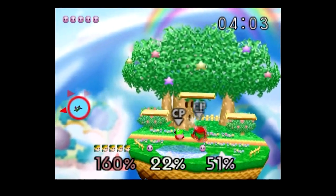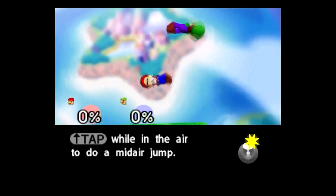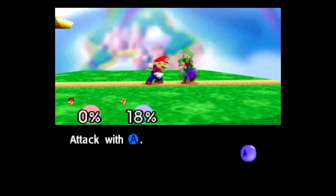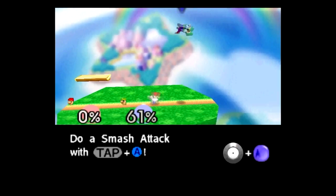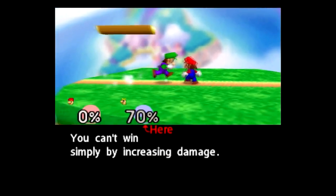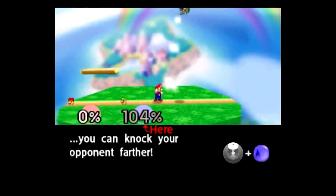With Super Smash Bros., they unveiled an entirely new fighting engine based on completely different principles than any mainstream fighter before it. Gone were the days of quarter turns and complicated hadoukens. With standard directional attacks on one button and special attacks for each character tied to another, this was a system that anyone could pick up and play. Add in dodging, shields, and grabbing, and each character was made flexible to control without becoming overwhelming. This, however, is only the tip of the iceberg.